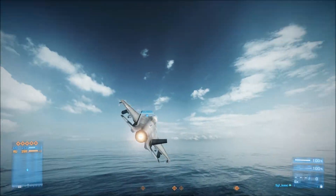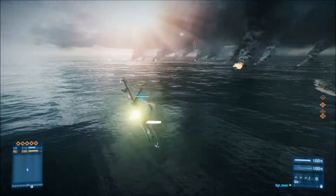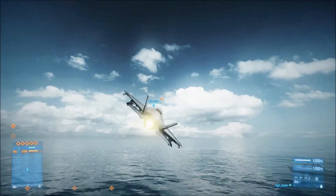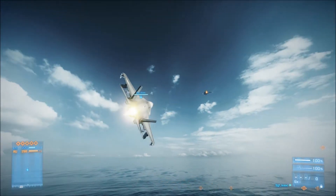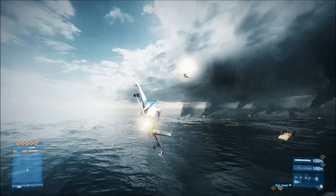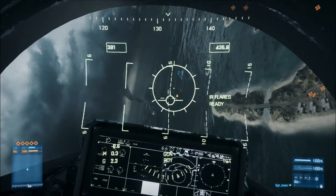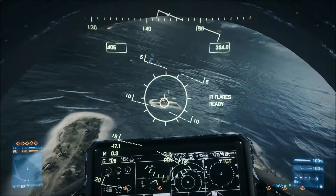I'll just quickly show you how you would take down a jet while using the machine gun, which is the only weapon you have at the start. You try and locate them as I have, and then you just want to fly behind them like so until you get a fairly good shot. As you can see, he's not flying straight, so I'm just going to wait until he does get a bit closer.